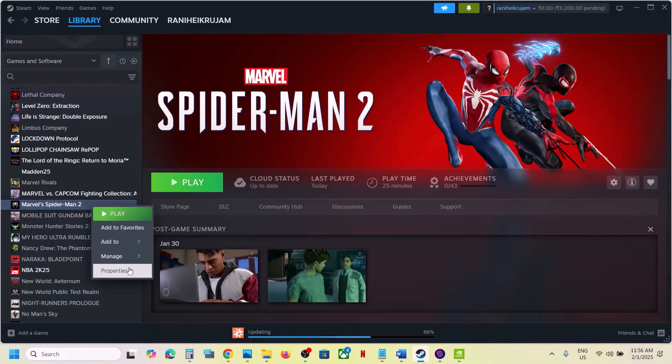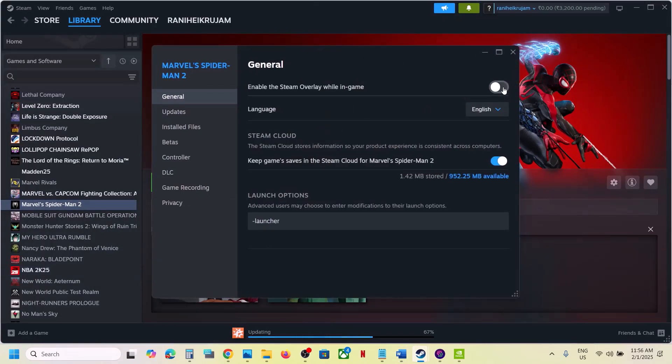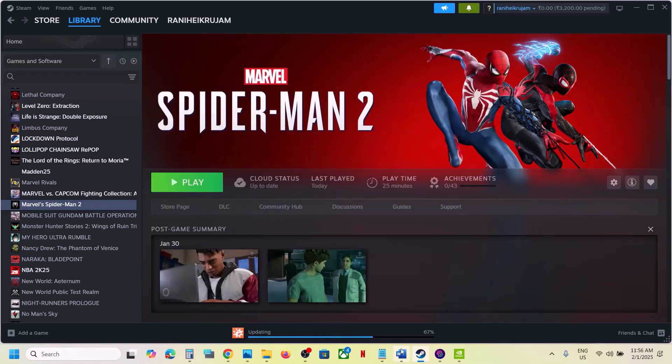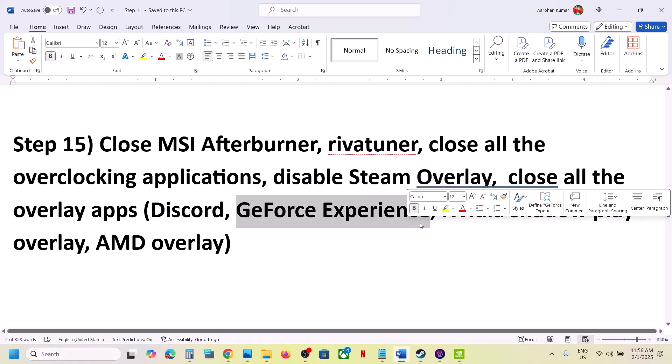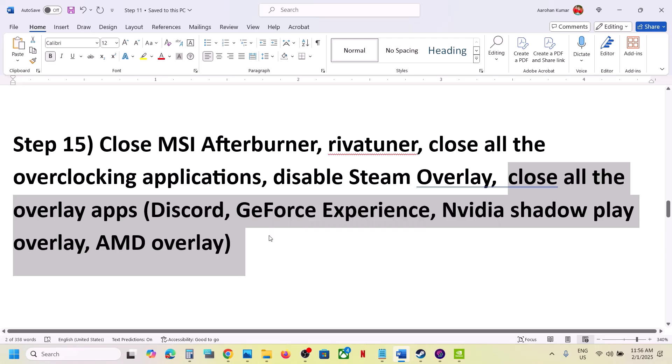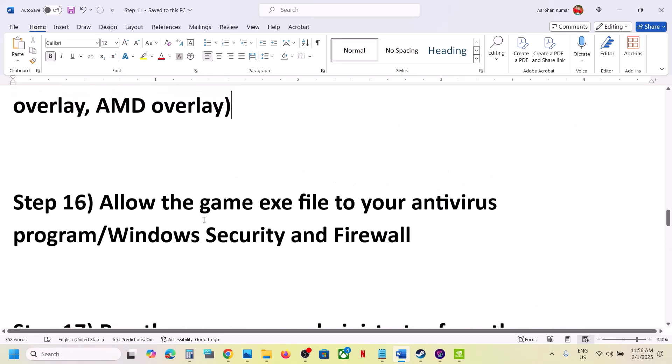Disable the Steam overlay. Right-click the game in Steam, select Properties, and turn off the option that says 'Enable the Steam overlay while in the game.' Also, if you have Discord running, turn off the overlay in Discord. If you have GeForce Experience, turn off the in-game overlay, or simply close all overlay applications and then launch the game.